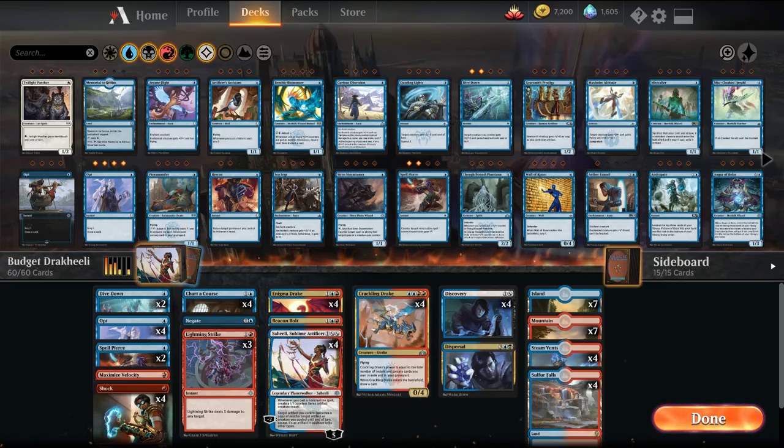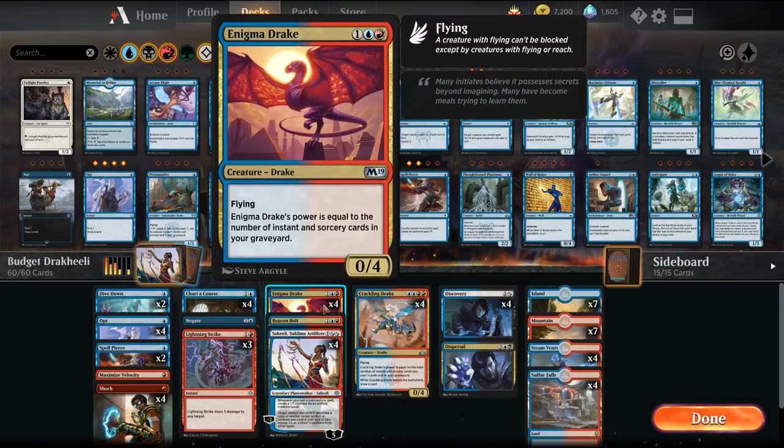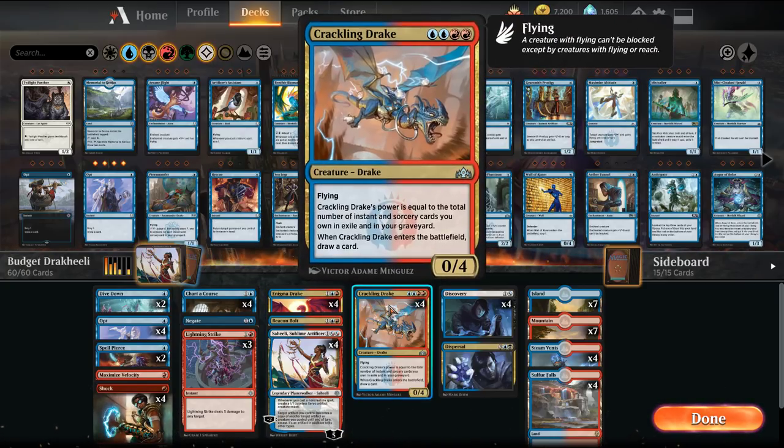This deck is frequently referred to as a drake-style deck, namely between the two cards Enigma Drake and Crackling Drake. These creatures basically allow you to get benefit from playing a lot of spells — they get a lot bigger in terms of their power and toughness. Crackling Drake also draws us a card.